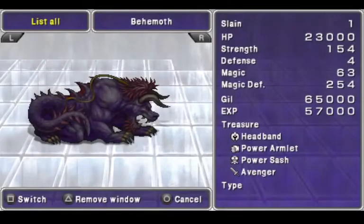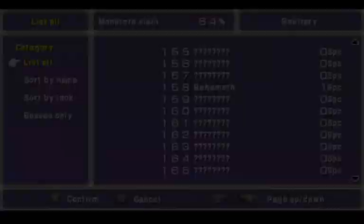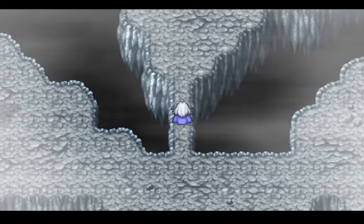They're level 158 here. They can drop headbands — we can steal headbands from them if we actually got a successful steal. They can drop Power Armlets, Power Sashes, and Avengers. We're not gonna be farming them, of course — I don't think we can, actually. We're gonna move on.